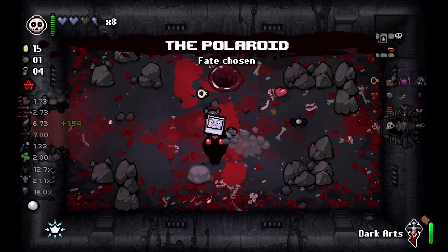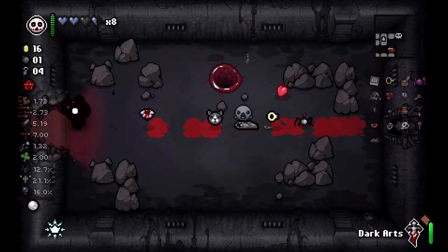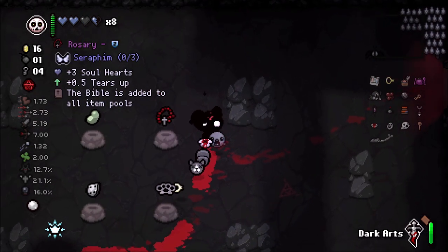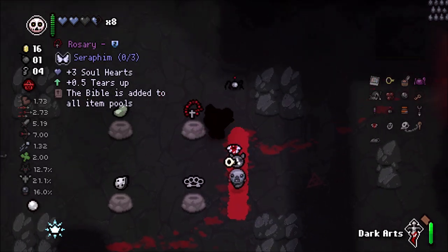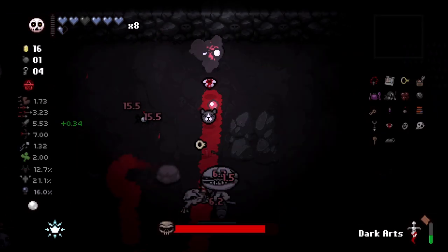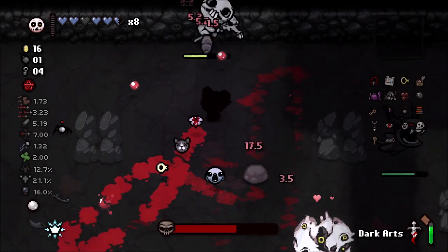We're going the Polaroid route. There's nothing in here I really want. Death's List could work, however I kind of want to do boss rush — we haven't done boss rush in a while. Rosary — we do need the health. Tough love, we only have two luck. We'll go with that, and summon Delirium here. We're up against Fistula in a two-by-two room, which means we'll get charges much quicker.